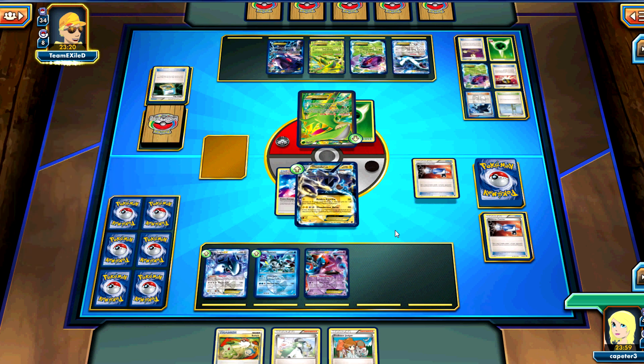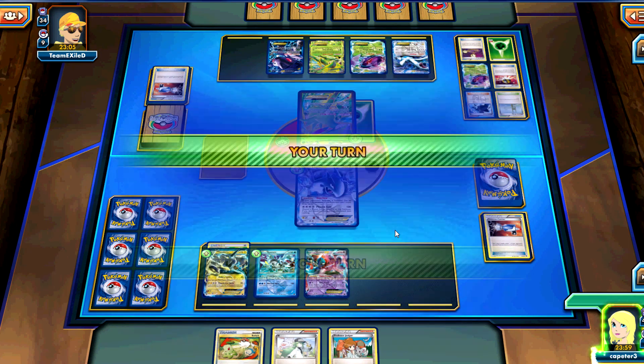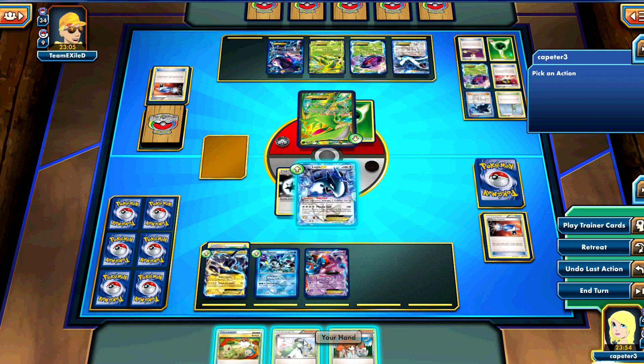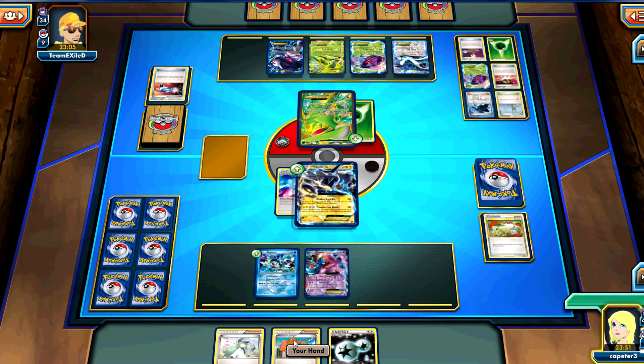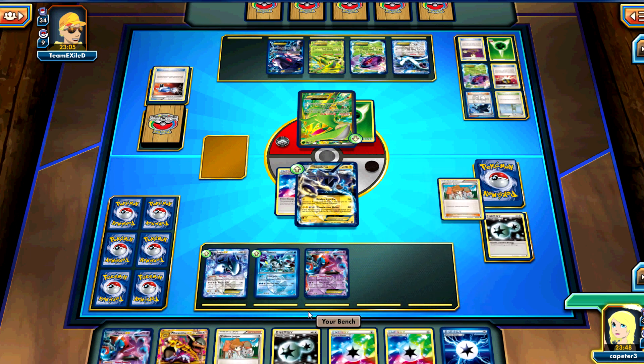He uses a Catcher and he's going to bring up the Lugia. But I have the Switch in hand, so I really don't care. We'll go ahead and attach the DCE to Lugia. I decided to just Juniper it away instead. Actually, that was the better play.